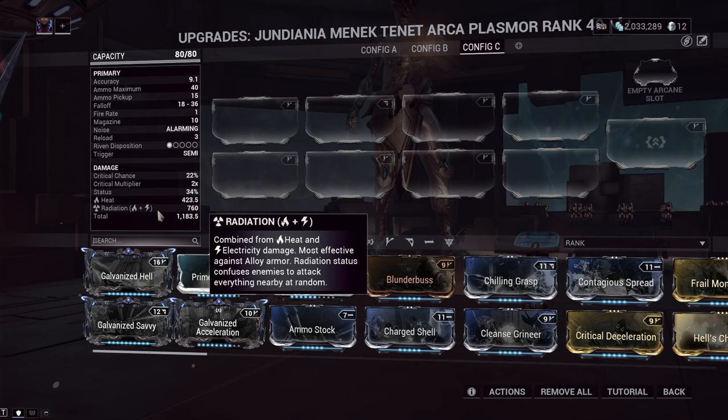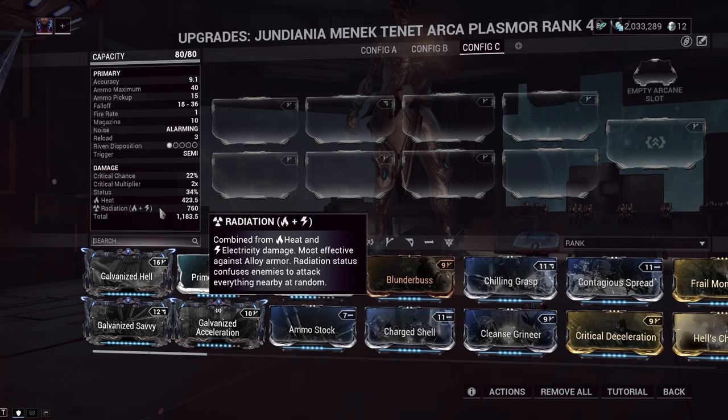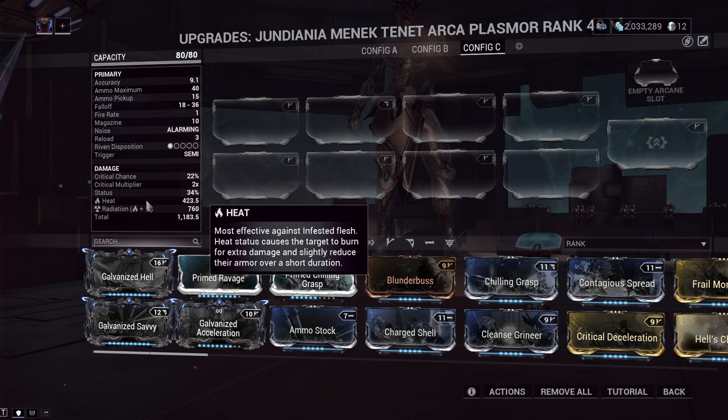Obviously, this being a Tenet weapon, it also has that Progenitor element — that being Heat in this case. With a high status chance, this is really great, especially for radiation, because other than affecting our damage from Galvanized Savvy, this means that enemies that are not dead by the first hit of this weapon — which won't happen often — are radiation procced, which means they will start shooting at their allies.